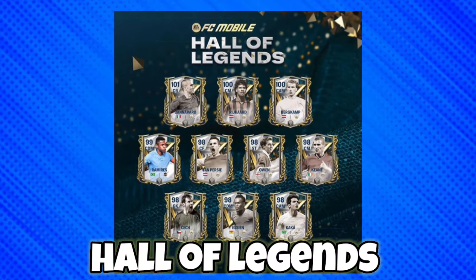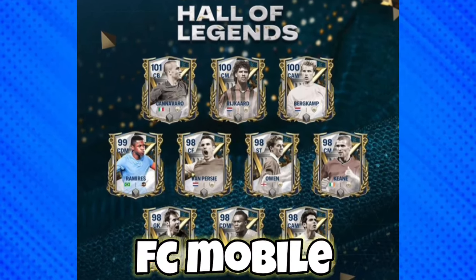The new event Hall of Legends has finally dropped in FC Mobile. Welcome back to another video. Today I'm going to be opening some packs — everyone has the same target to pack R9 from the exchanges or the James packs. I'm F2P so I'll try my best to open as many packs as I can from the fodders and gems. Make sure you watch till the end, drop a like, and hit the subscribe button.